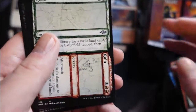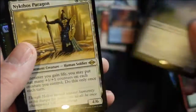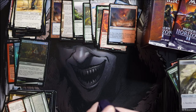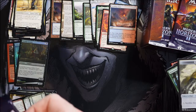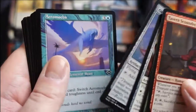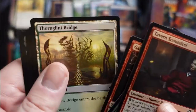We get a Road to Ruin and Wonder as a reprint — oh that's cool, I haven't seen that one yet. Nyx-Fleece Ram — I've gotten that card a bunch and it's just one of those cards that's good but expensive, and it's also Theros. There were a lot of bad rares in the last two sets of Theros block, so I kind of wince when I see that enchantment border — takes me back to opening lots of bad rares.